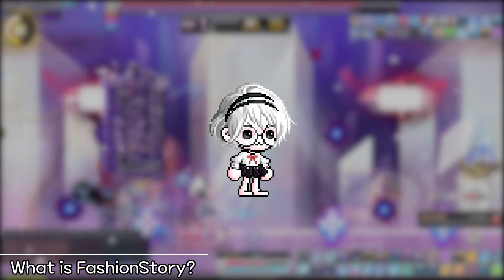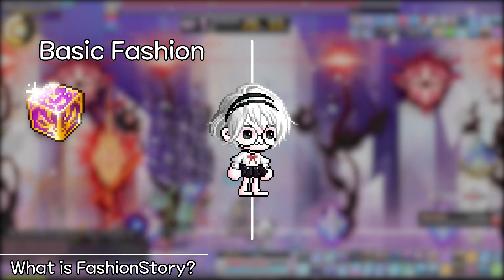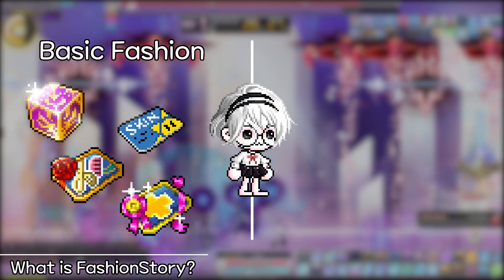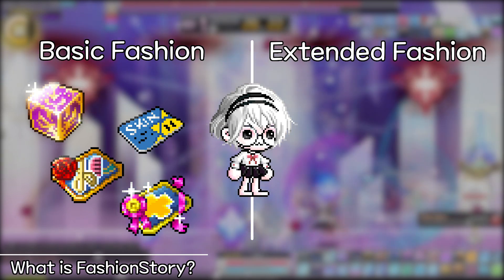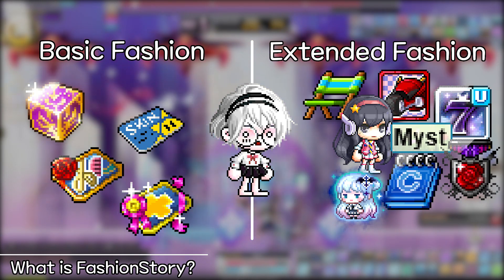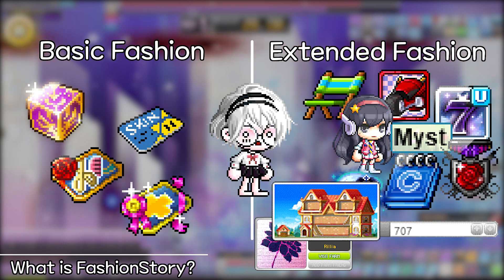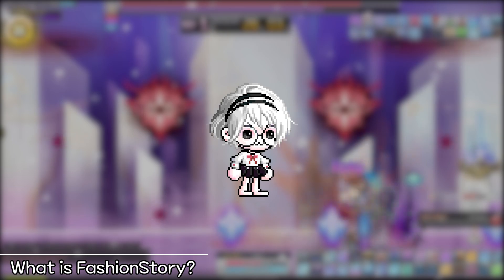I will differentiate between two levels of fashion. On one side, we have basic fashion, which includes outfits, hairs, faces, and skin color. On the other side, we have what I'd like to call extended fashion, which is a lot more expansive. There we have chairs, mounts, androids, damage skins, IGNs, medals, titles, pets, fame, farm images and names, and finally housing. All of these elements play an important role in enhancing your character's aesthetics, and extended fashion is really not that much harder to incorporate.